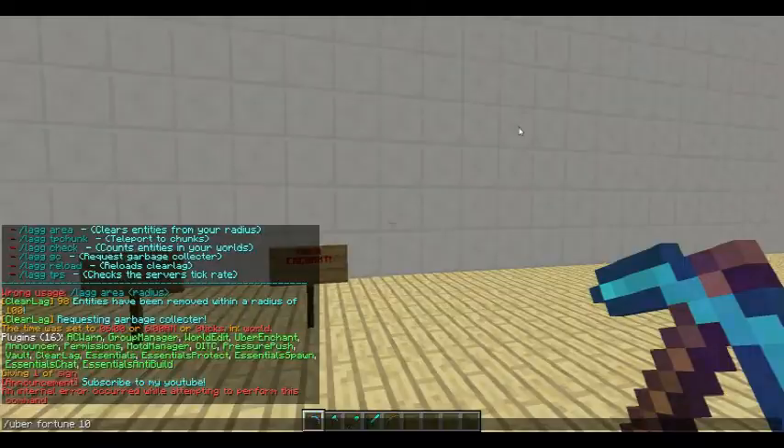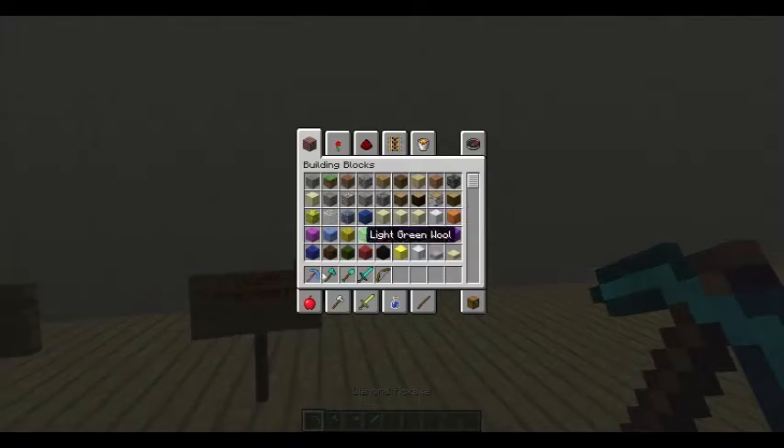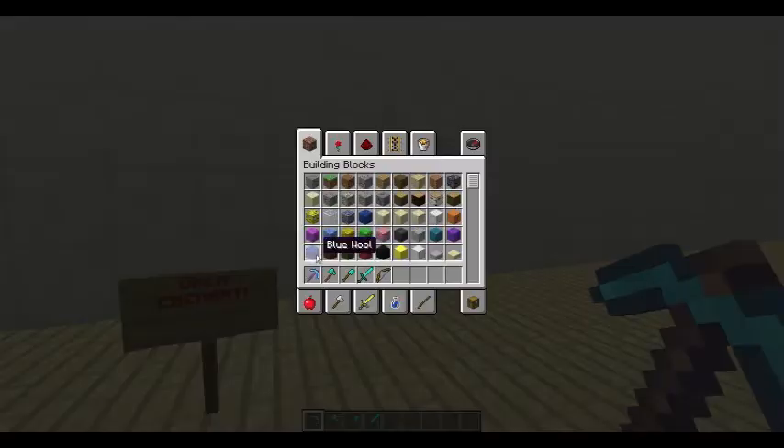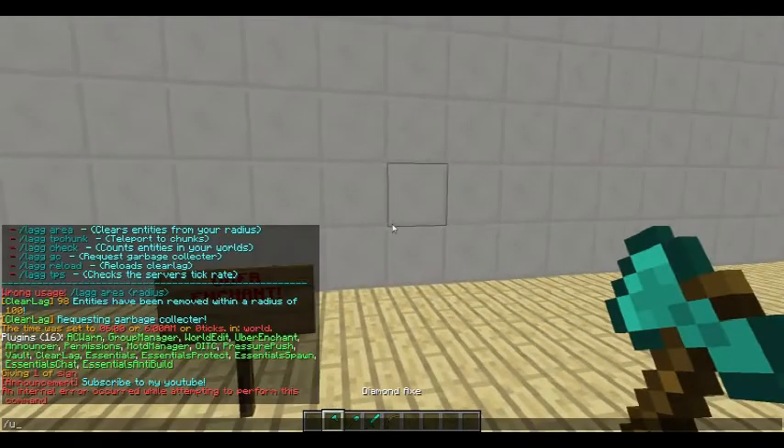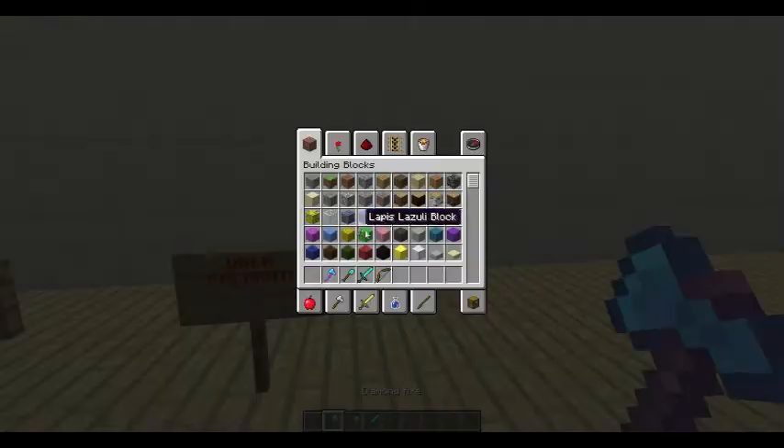Or if you want to be crazy, fortune 10, maybe four — donate a pickaxe. Or if you want to just be ridiculous, you can do 10,000. So there's lots of things you can do. One I use quite a lot is unbreaking 10. Or if it's gold, you're going to probably want 10,000.